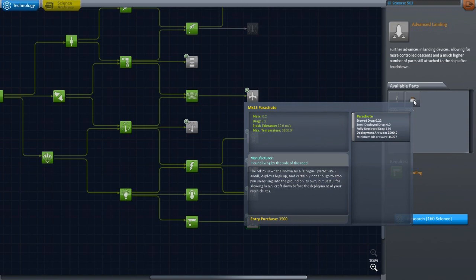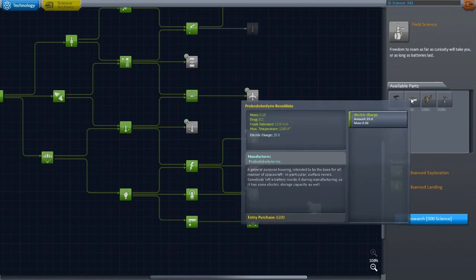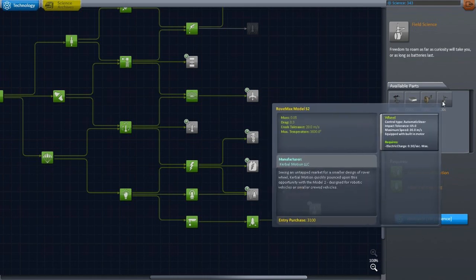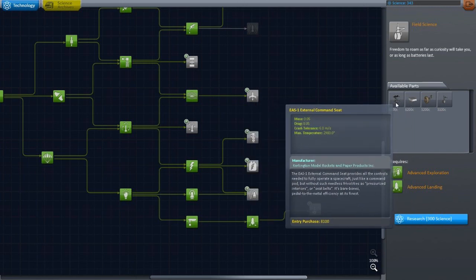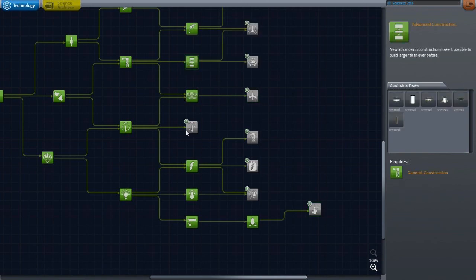This one is supposed to deploy — oh, it actually tells you: it's two thousand five hundred. Let's go and get one of those. Field signs — 'freedom to roam as far as curiosity will take you, or as long as batteries last.' So these are wheels. Housing — okay, so is it just like a structural piece? And an external command seat — it's basically a chair that sits outside. I already know about that one.